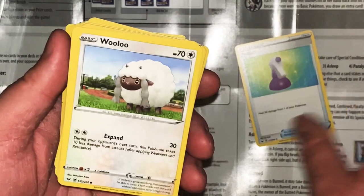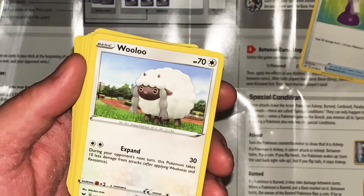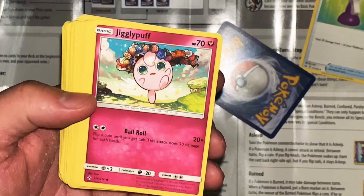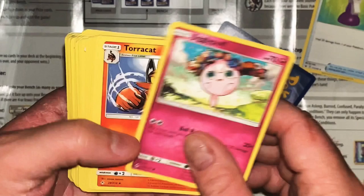What's this? They gave me one of these stupid things that I have 25 million of and don't need more of. Ugh, that's kind of annoying. Alright, let's see what's in here. We got a boring potion, we got a Wooloo! Expand 30 - this Pokemon takes 10 less damage from attacks. If its fleece grows too long, Wooloo won't be able to move. Bottle Roll 20 times, flip a coin for each tail - it's up to 20 per heads.